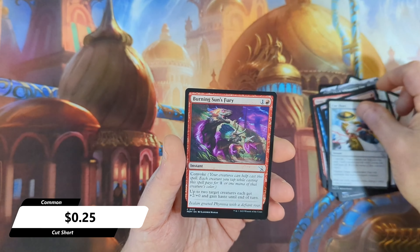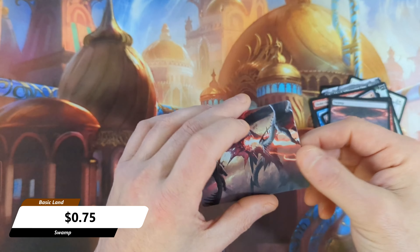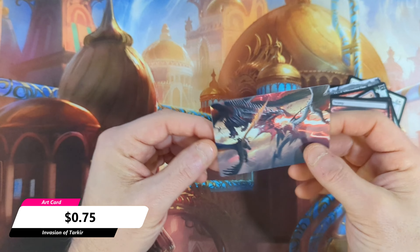A Cut Short with a Burning Sun's Fury, then a Full Art Swamp, and we're going to see a non-signed art card in the back.